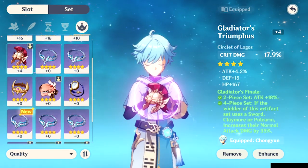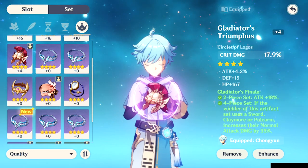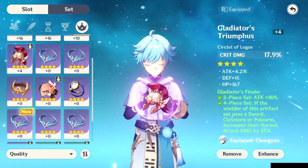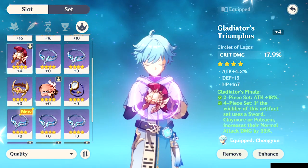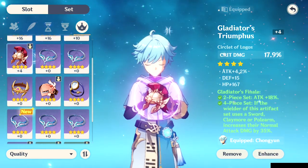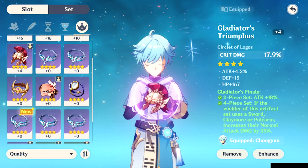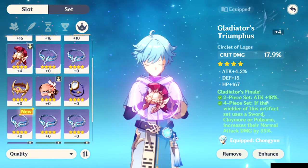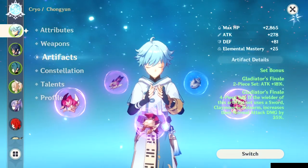For the circlet, you can go for attack, crit rate, or crit damage. Ideally I'd go for crit rate to boost those low numbers, but crit damage is also not bad and attack is a solid option too — it really depends on what your stats need and RNG. For substats, focus on the classic priorities: attack, crit rate, crit damage, and then elemental mastery and energy recharge are also useful given the freeze-focused playstyle. HP and defense aren't priorities, though you'll inevitably get some from RNG.